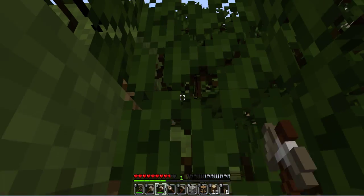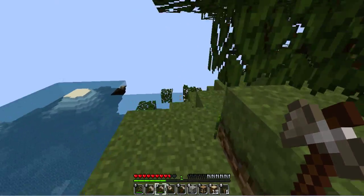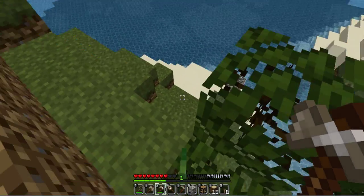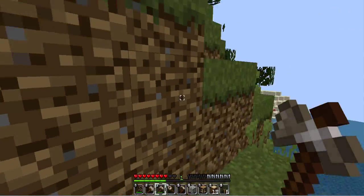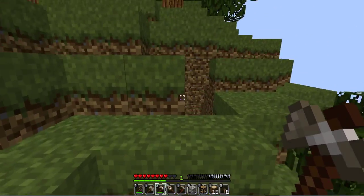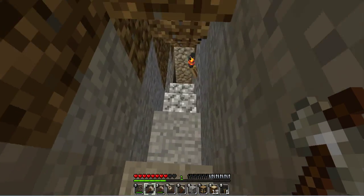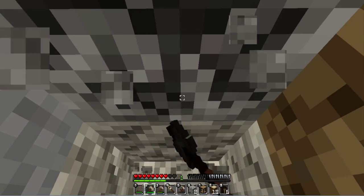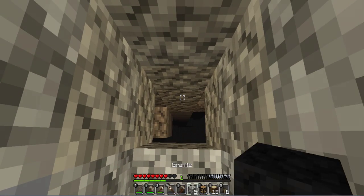I'll collect some more resources - sacrilege using my axe to bash the trees, but whatever. I wonder if that birch dropped any saplings. I do like collecting all of each resource. Those journeys where I go and find a dark oak forest and all sorts are some of my favorites. I might see if I can take a little bit of a detour down this way.